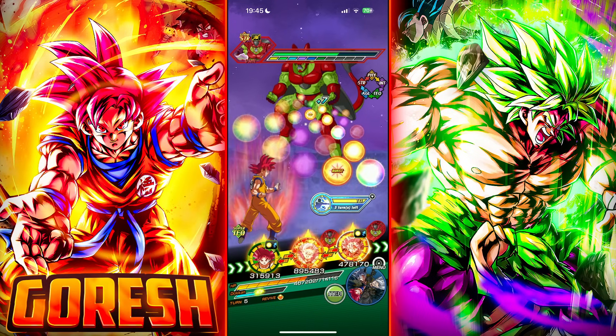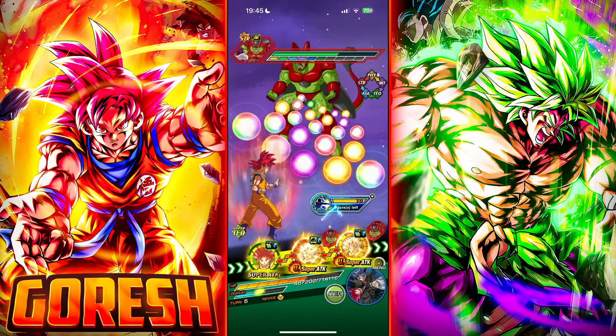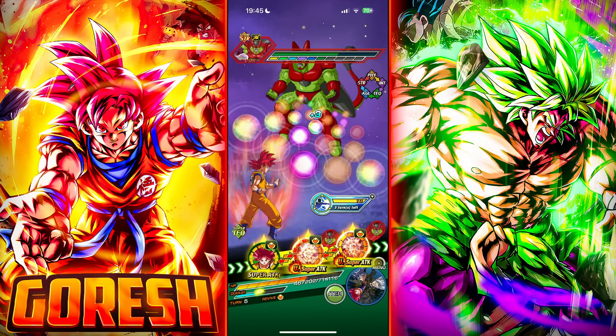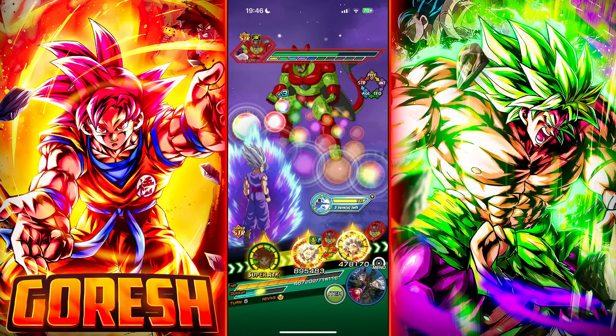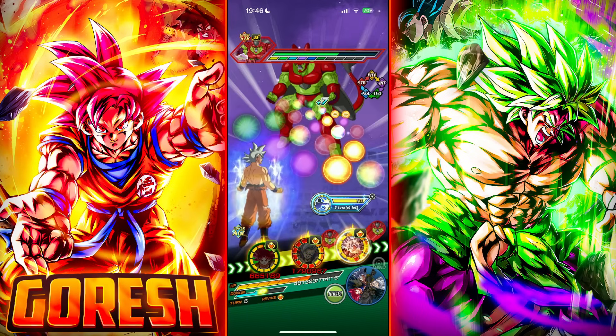I'm just going to give him all these orbs. Actually, if we're putting him in slot 1 we don't need to — it doesn't matter, we'll just do this. Beast, it doesn't matter. And then UI Goku — let's give you max ki.